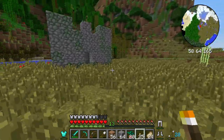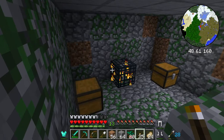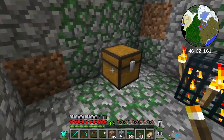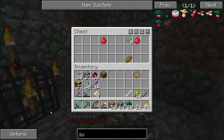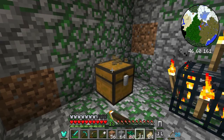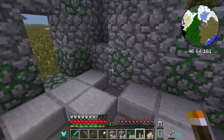There might be something in here — a skeleton spawner! We have some wheat, bones, apples, and bread. That is very cool. I'm thinking about stealing these chests, but actually they're really close so I'll come back for them if I want.